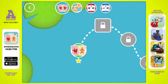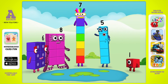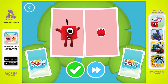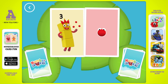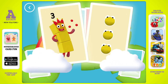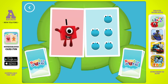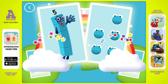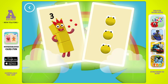You've earned a star! You've unlocked a new number. A new level has unlocked. One. Snap! You found two matching values. Three, one, five. Snap! You found two matching numbers. One, five. One. Five. Five. Snap! You found two cards that show the same amount. Three. Snap! You found two matching amounts.